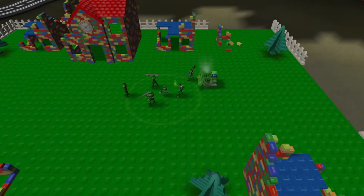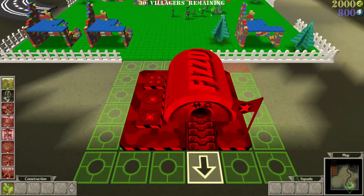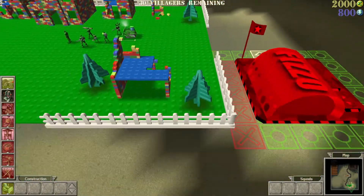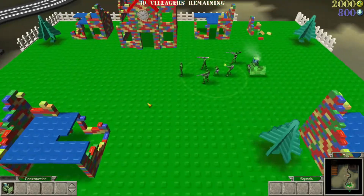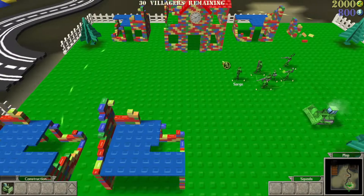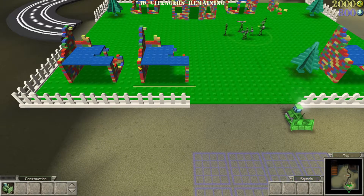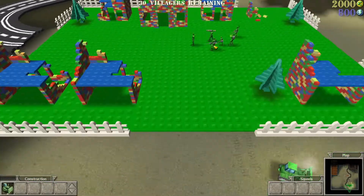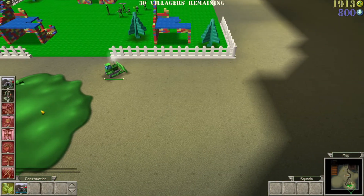Alright, we need to be quick with this one. 30 villagers remaining. The objective is to protect the villagers as they make their escape. I know you can't lose a certain amount of villagers. We have no shortage of plastic, but electricity is the thing I'm worried about.